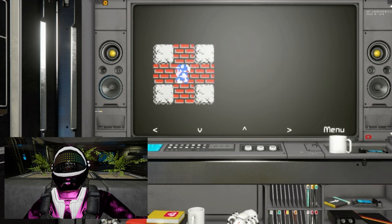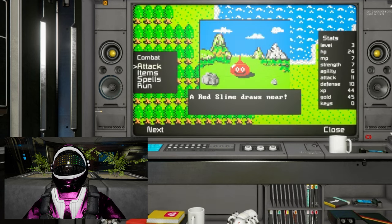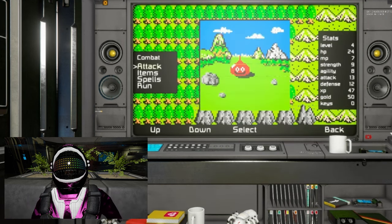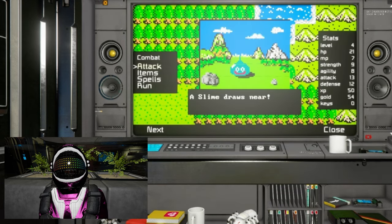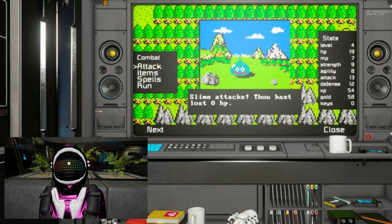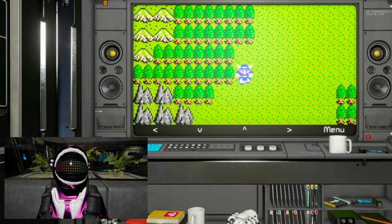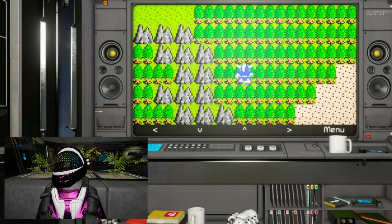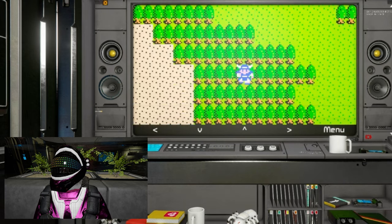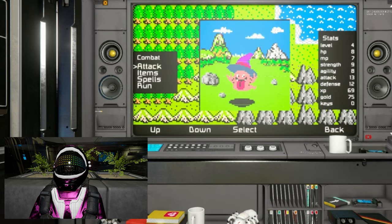The tablet reads: 'I am Erdrick and thou art my descendant. Three items were needed to reach the Isle of Dragons, which is south of Breconary. I gathered these items, reached the island, and there defeated a creature of great evil. Now I have entrusted the three items to three worthy keepers. Their descendants will protect the items until thy quest leads thee to seek them out. When a new evil arises, find the three items, then fight.' Well, that was a fun little detour. Back to the grind, I suppose.